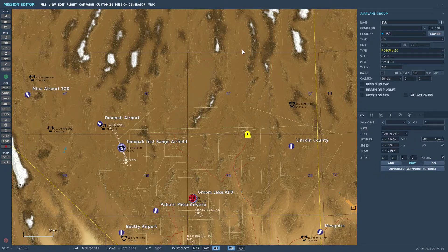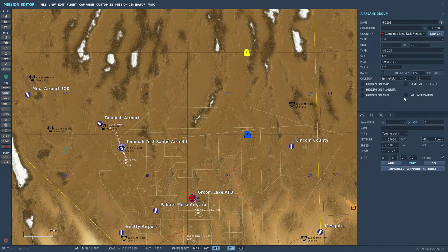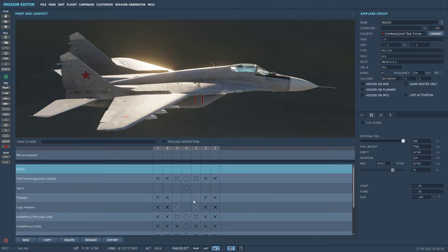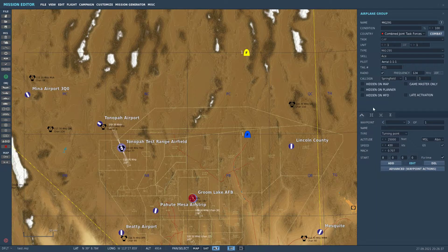Now we need an adversary. We're going to call this guy MiG-29S and choose from the dropdown Combined Joint Task Forces Red to get a MiG. He's going to be an ace. We'll give him a loadout, then give him a waypoint about right there, and let's get that speed back up to 600.